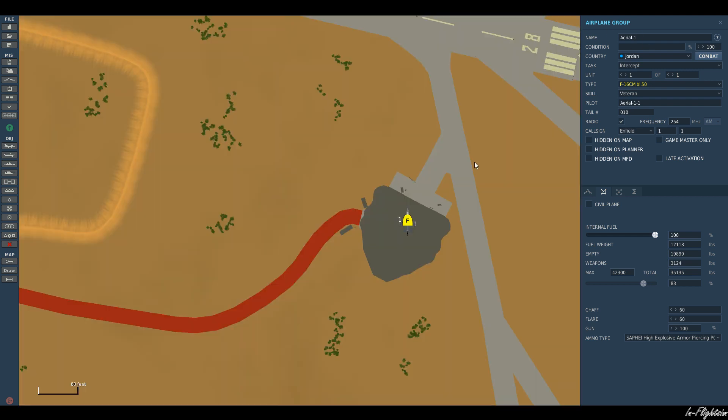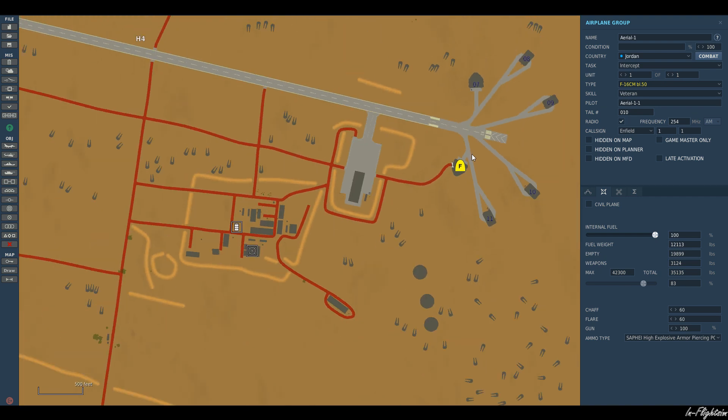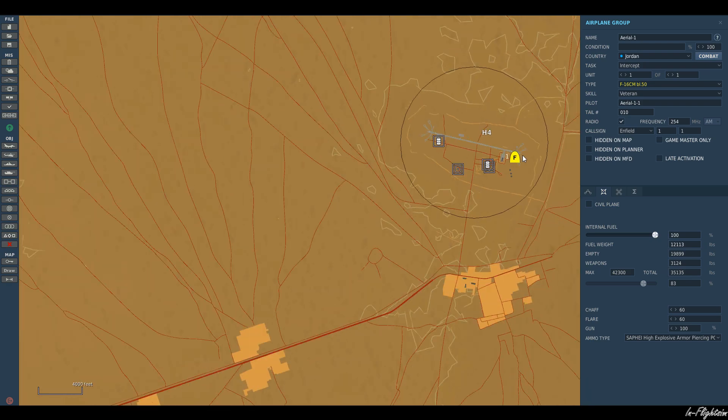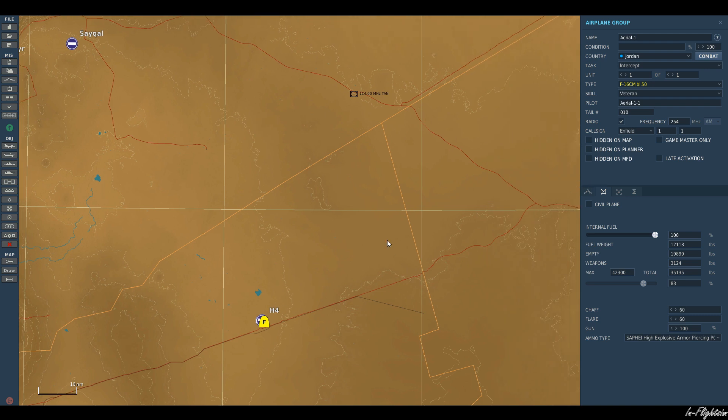So, QRA — what is QRA? Quick Reaction Alert, or QRA for short, is the role of an asset or a group tasked with a quick response to a given situation. In our case, it's going to be a hostile aircraft coming into blue airspace.